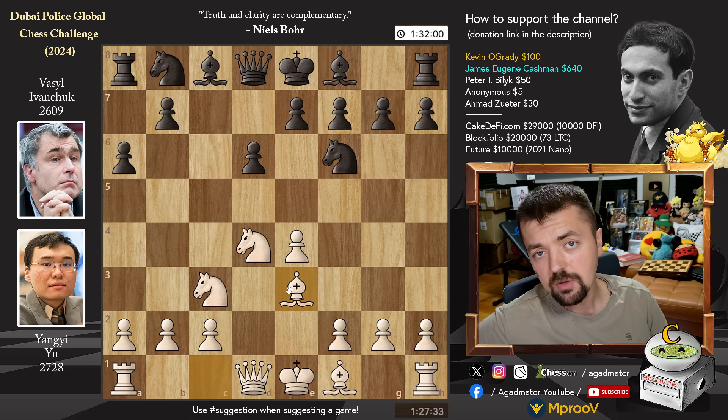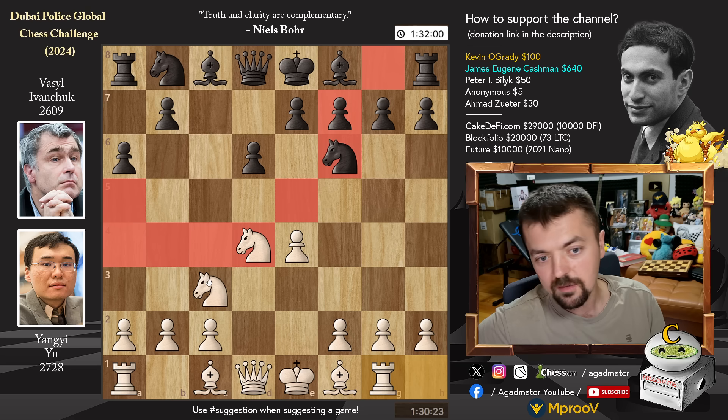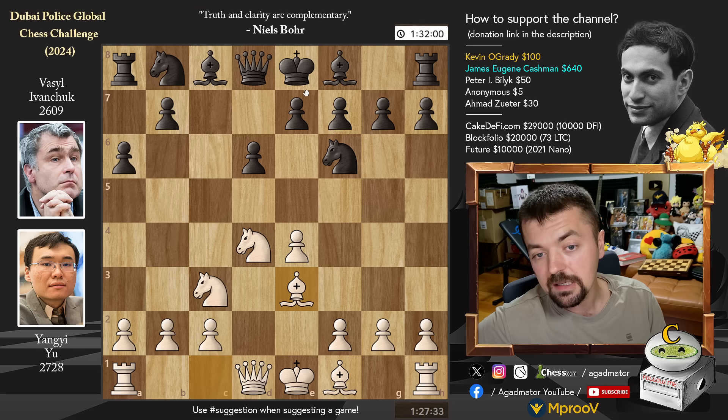Here we have bishop to e3 by Yuang Yi, and this is something called the English Attack. I was playing some rapid games on Lichess today and I won some nice games — I even had this position. I played rook g1, also one of my favorites alongside the Adams Attack, and I was able to beat a 2350 opponent. I wasn't recording, but if you want to see the moves, it will be the first link in the description below.